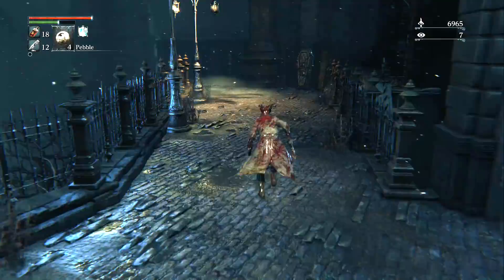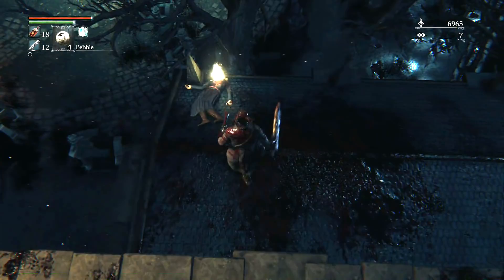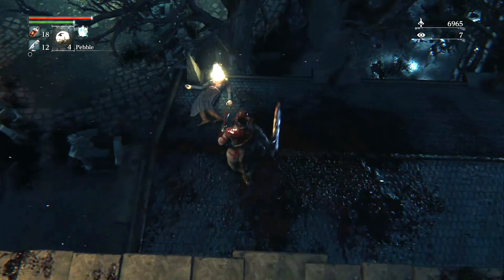Her mother can be found in the second boss room, dead. Pick the item up from her and either use it yourself, or give it to the little girl, which will start a quest for her later in the game.